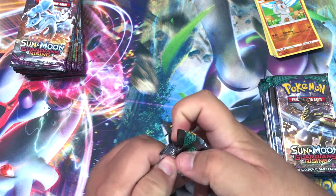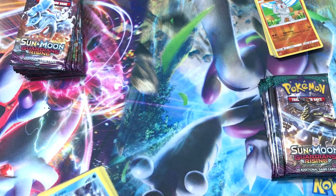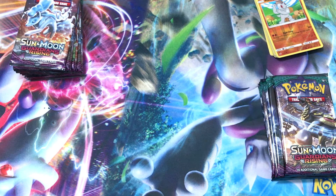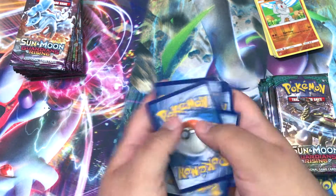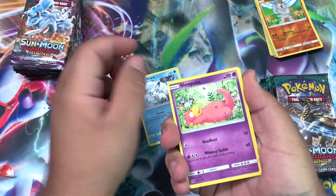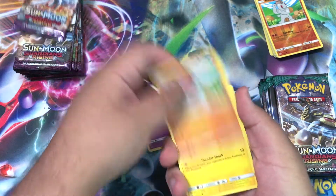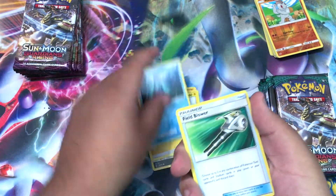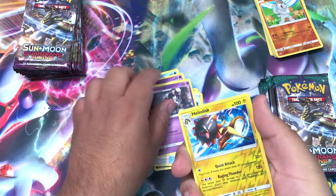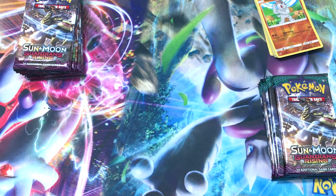Okay, I'll just open all of them. We got Alolan Graveler, Vulpix, sorry, Slowpoke, Machop, Helioptile, Murkrow, Lightning Energy, Mareanie, Field Blower, Gothita, Heliolisk reverse, and our rare is an Alolan Sandslash.